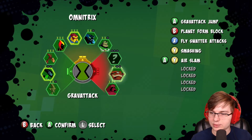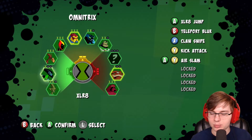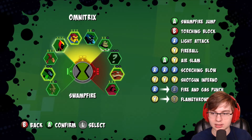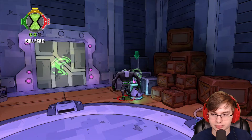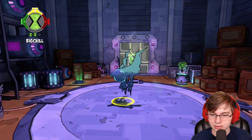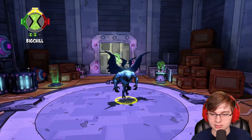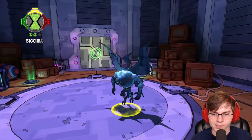Let's see everyone's attacks: grab attack, jump obviously, planet form block, fly swatter attacks, smashing. Teleport blur is Accelerate's B button. The light class seems to have the best blocking. I don't think I ever tried Big Chill's block ability - it turns him invisible. Maybe I just won't get hit or something.